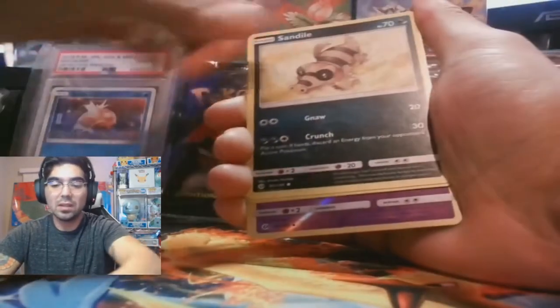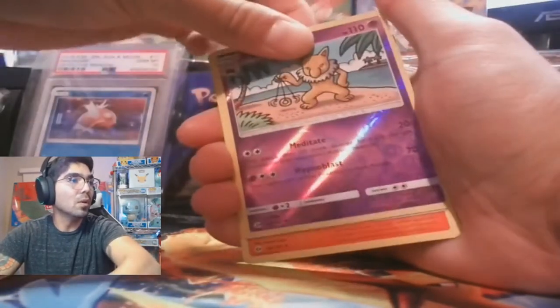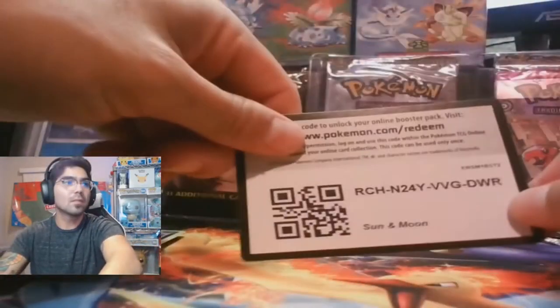Hopefully whatever was in here wasn't damaged by that. Phanpy, Sandile, Rattata, Alolan Snubbull, Hypno. I think the best thing you can pull from this set is the gold Ultra Ball — that was the thing to get. So many packs, so little time.